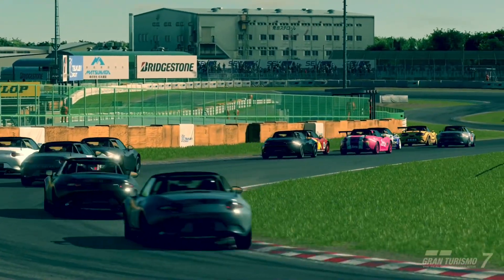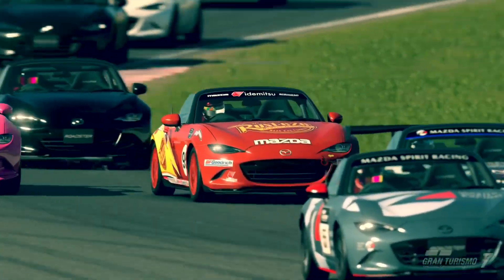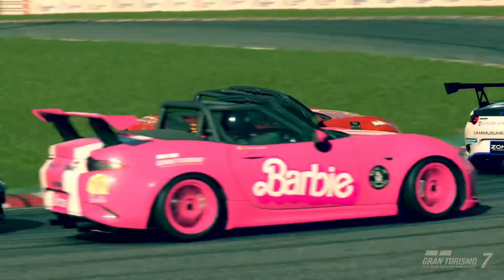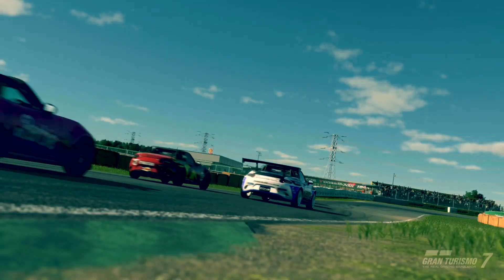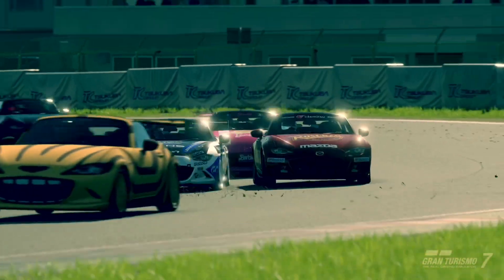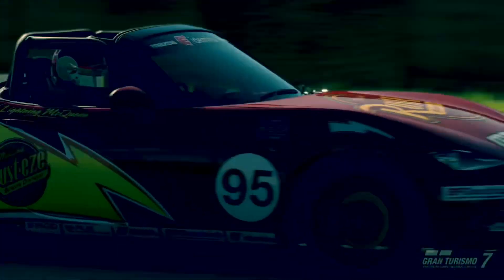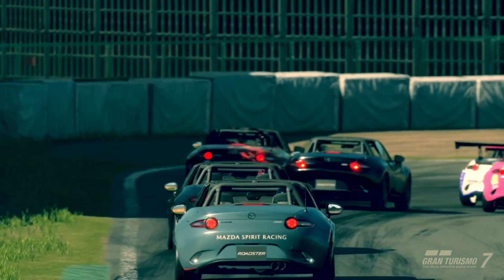Hello and welcome to another ArcGIS video and to a new week of daily races. This is Daily Race A, almost a Race A classic. We are at Tsukuba in the MX-5 Roadster, a combo we've seen a lot of times both on Gran Turismo 7 and on Gran Turismo Sport. We are doing the two first morning races on Monday morning, and it contains a bit of everything — amongst others, a driver who was determined to win at any cost. But more on that later. Let's get straight into the first race.